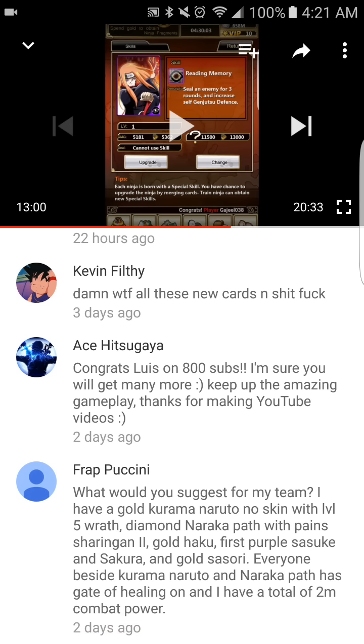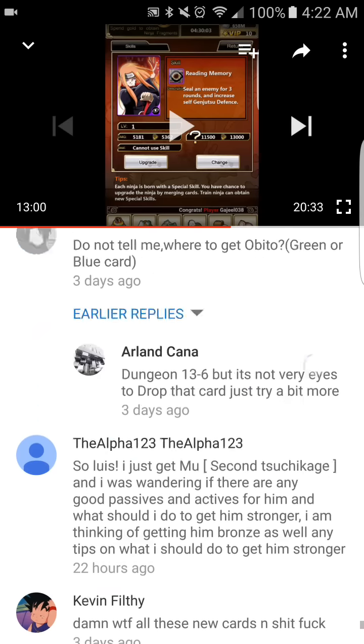Someone has gold Naruto with the Tailed Beast skin with level 5 Wrath, diamond Naraka Path with Pain's Rinnegan tier 2, gold Haku, purple card Sasuke, Sakura, and others at 22 million combat power. Work on getting Sasuke to gold, then work on getting Sakura to gold. Get the skin for Naruto — it's really useful. It takes a long time to save up the gold for it, but it's absolutely worth it.